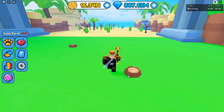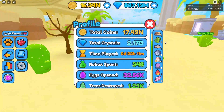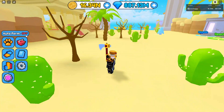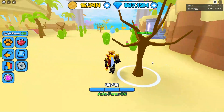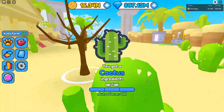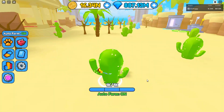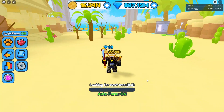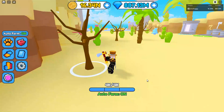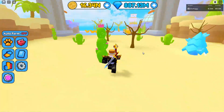Another one that works exactly the same way is the next one in the cactus area. All you've got to do is turn on the auto farm feature — we already got one right away, which is actually pretty lucky. Again, very simple, very easy. Just go around auto farming, leave for about 15 to 20 minutes, and then come back and you'll have a ton of these stashed up.